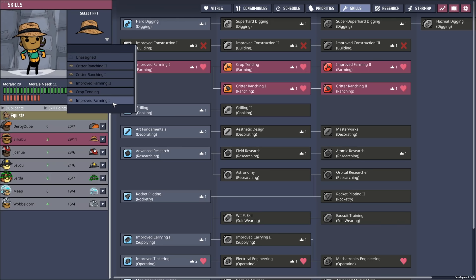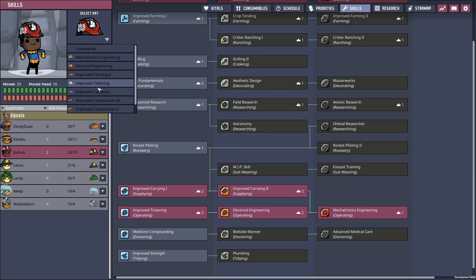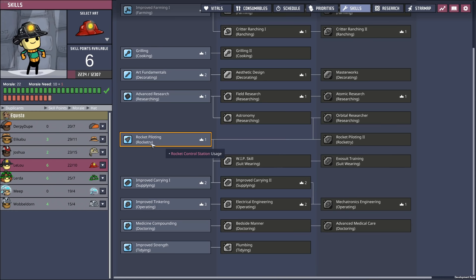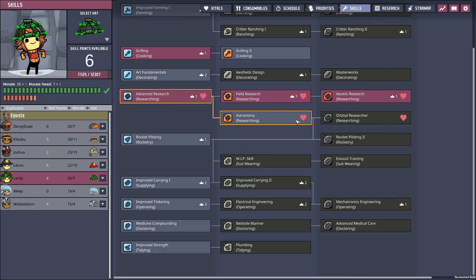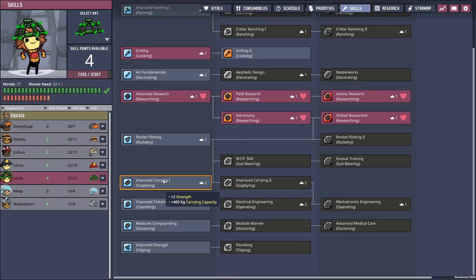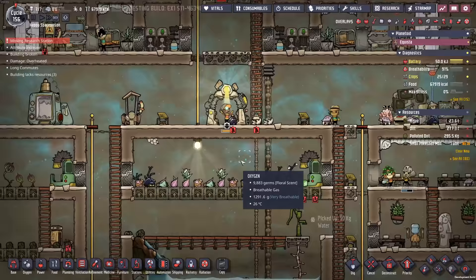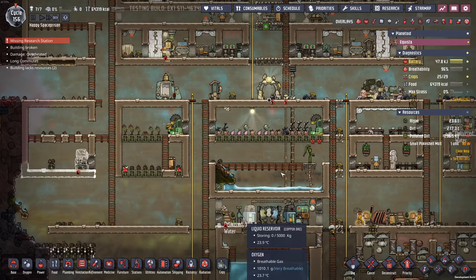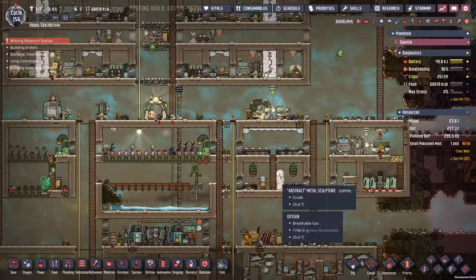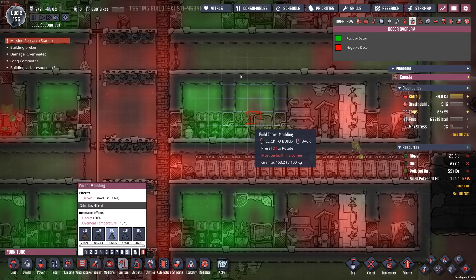Leeloo, supply the oxygen mask. Meep actually has the right skills to potentially become a mechatronics engineer. Have at it Meep - keep building up them skills, extra ranching. My dupes are actually enjoying their life inside of this base - that is weird. Joshua, you could be the one to become the mechatronics engineer. And Leeloo, you can go all the way to hazmat digging - that is pretty impressive. Lurda over here can do orbital researcher, that's an extra plus two to science. I actually like the atomic hat a little bit more - gets that radiation right in the brain.